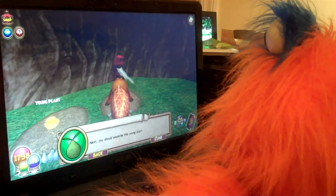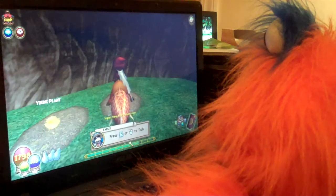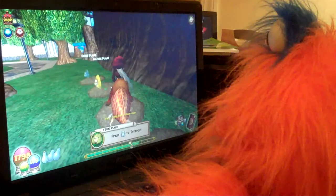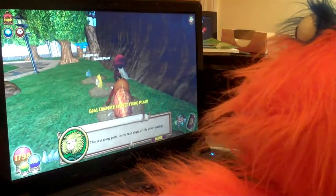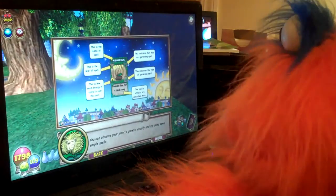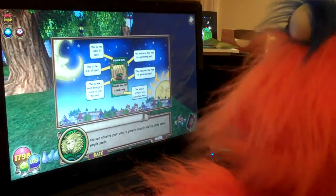Next you should examine the young plant. This is a young plant in its next stage of life after seedling. You can observe your plant's growth visually and by using some simple spells.